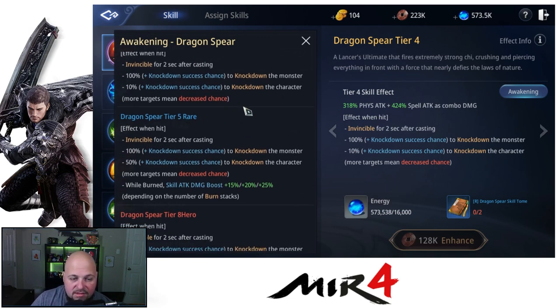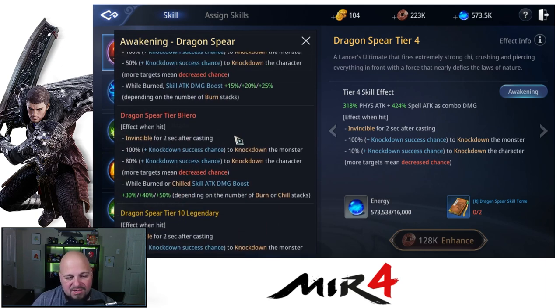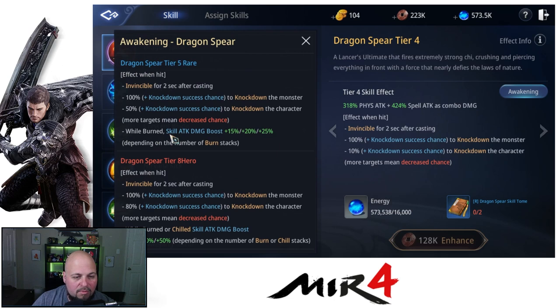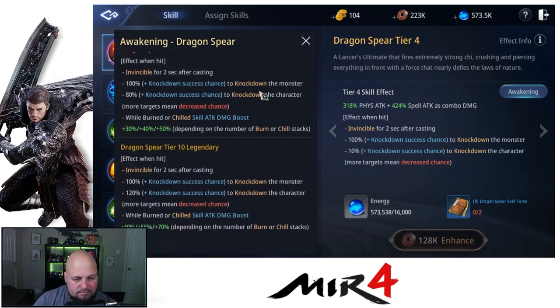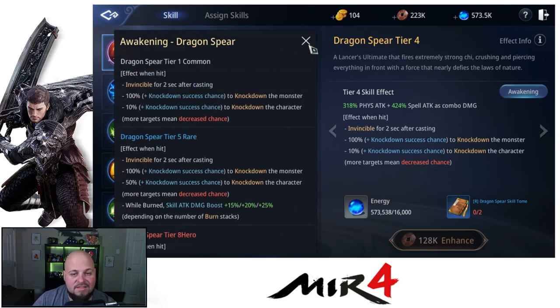Once you hit tier five, you get into additional bonuses. Then as you hit tier eight, you're going to get a pretty big jump in power and maybe some stuff added as well. In this case, we have 'while burned' at tier five rare which carries through up until tier eight when it says 'while burned or chilled.' Finally, you max it out at tier ten legendary and you're going to get a pretty strong boost, like a 120% chance to knock down a character, so you're almost guaranteed to knock them down.